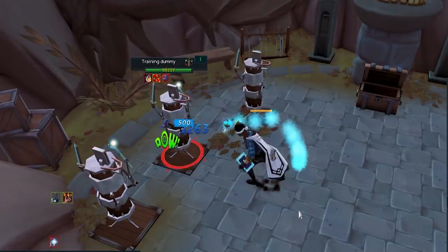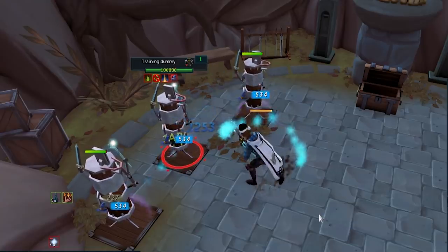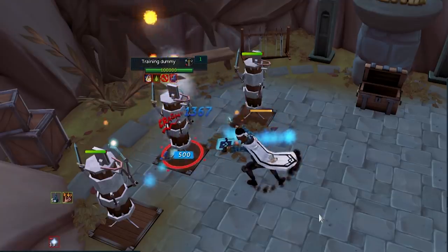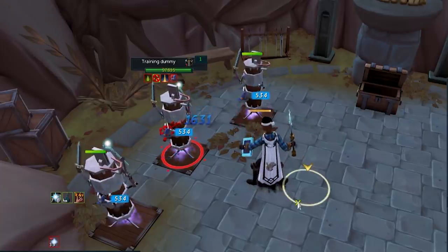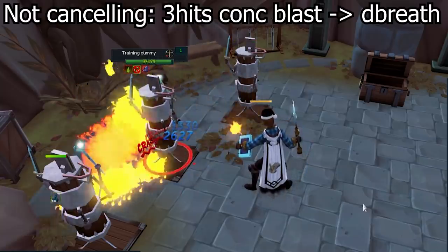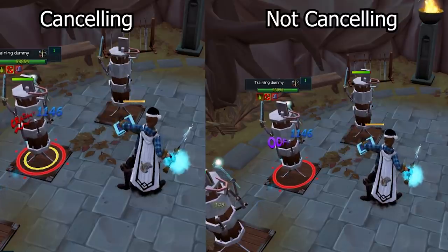Next up is cancelling abilities early. Fury and Concentrated Blast are basic abilities that are very strong if cancelled — ending the ability before it finishes everything it should. Both hit three times: the first two hits occur within your global cooldown, and the third hit takes the same amount of time again. Cancel after the first two hits by instantly queuing another ability. As shown on screen, cancelling Concentrated Blast with Dragon's Breath deals significantly more damage in the same period of time, and you also gain more adrenaline, increasing your DPS heavily.